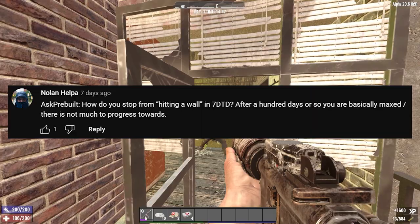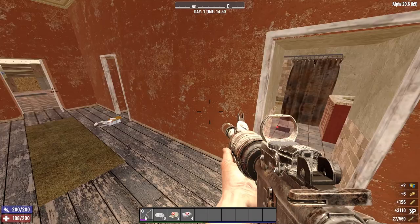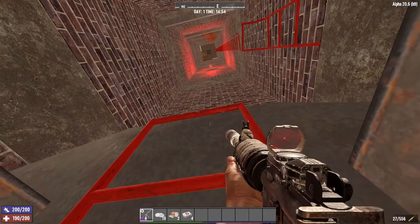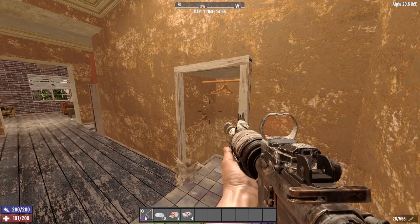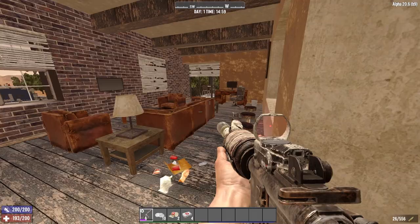Nolanhelpa wants to know how do you stop from hitting a wall in 7 Days to Die? After 100 days or so you're basically maxed and there's not much to progress towards. Marcelo had a similar question so I'll answer both at the same time. You can't. The game has no story, no end game content — it just becomes grinding out ammo, building and fighting hordes. That's enough for some people who like that grind, particularly those into the survival aspects, and they can play that same loop for hundreds of hours. I however do not enjoy that gameplay loop, so when I have everything by about day 30 I just stop playing that playthrough.